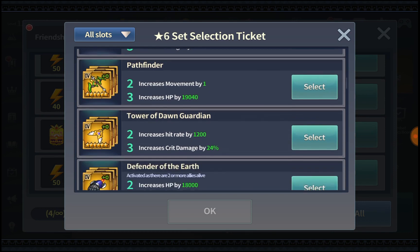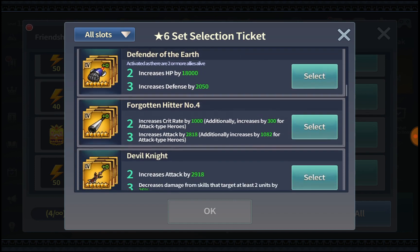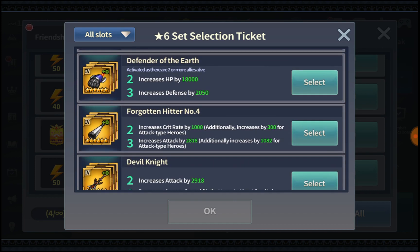For slot 4 in Battle of Honor: Gold Step and Pathfinder are pretty good. Tower of Dawn Guardian is one of the best slot 4 six-star sets you can equip — but only if your character already has 100% crit rate, since the set provides no crit rate items (it's a brooch, mace, and armor). If they don't have 100% crit rate, go for Pathfinder instead since it has a bow and ring. Defender of the Earth is useful too, though it only activates with two or more allies alive.